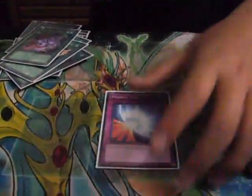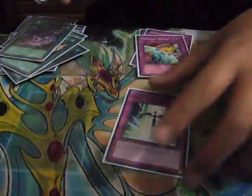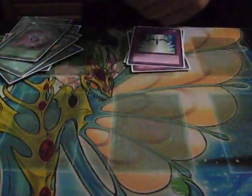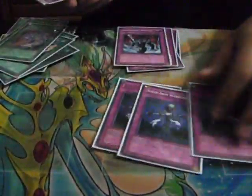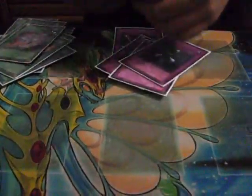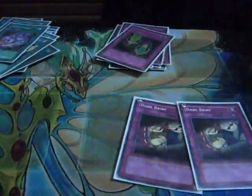On to the Traps: one Mirror Force — staple. One Bottomless Trap Hole. Draining Shield to gain life points. Starlight Road to get out your Stardust and keep cards from getting destroyed. Sakuretsu Armor. Three Scrap Iron — it's ridiculously annoying in stalls. Magic Cylinder for burn damage. Two Dark Bribes — it's a good card for negation.